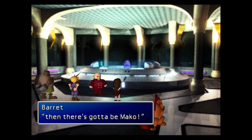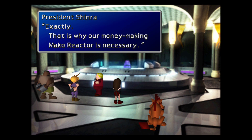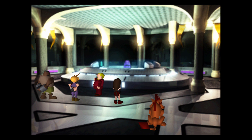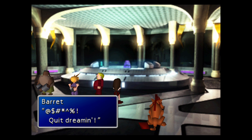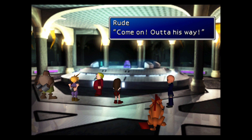Shinra are searching for a place known as the Promised Land, which the Cetra seem to have something to do with. They want to go to the Promised Land because of Mako — it's always about Mako, isn't it? Mako means money for them. Apparently they believe that Aeris is going to be able to lead the way. So that just about brings us to the end of the 'bad guy shares all his evil plans with the protagonists' cliché.